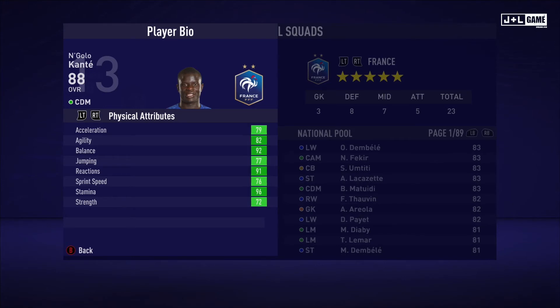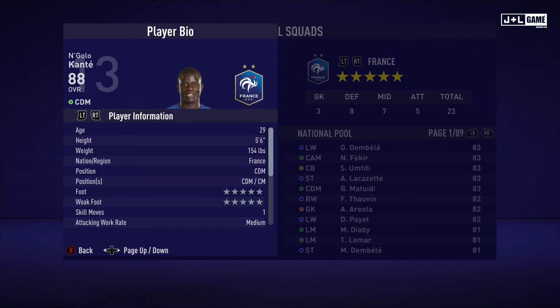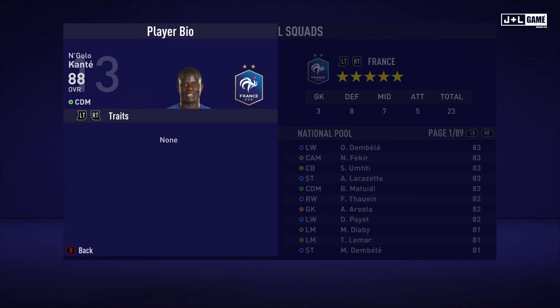Here we have N'Golo Kante. Physical attributes green across the board, looking good. Mental attributes are also green across the board — pretty good stats so far. Skill attributes mostly green and yellow, with some orange and two red, not bad. Here is his player information and no traits.